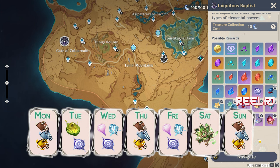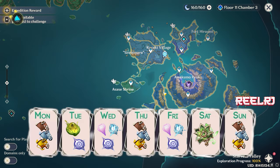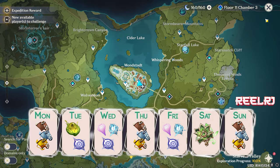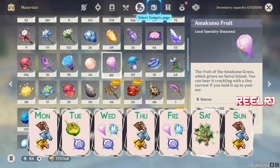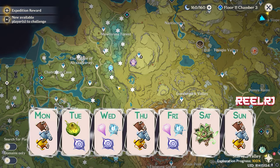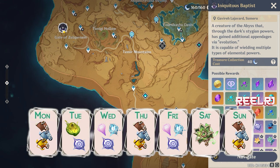Wednesday — Venus day — we're gonna do several things. You can go kill the specters on Watatsumi Island and Seirai Island, and you can also go collect the Amakumo Fruit. For resin, spend it all on the world boss — nothing else. We're gonna need lots of world boss materials, so don't take it lightly.